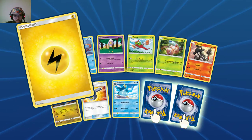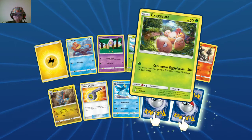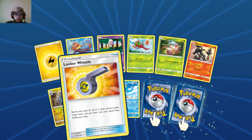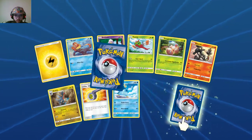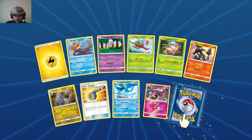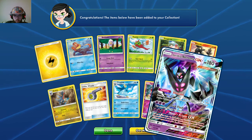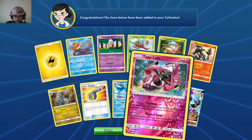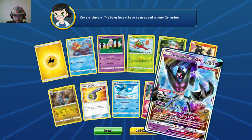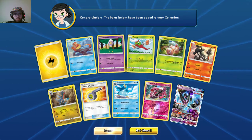Lightning Energy, Blitzle, Drifbloon, Yanma, Exeggcute, Salandit, Gabite, Looker Whistle, Piplup — the reverse rare is a Tapu Lele holographic rare, and the rare is a Dawn Wings Necrozma GX! Holy crap, each pack has had a reverse rare better than the last. I haven't had pulls that good in a while!